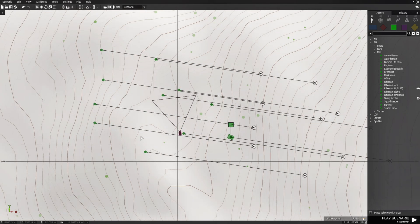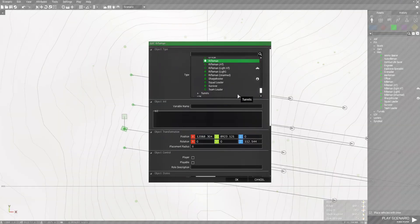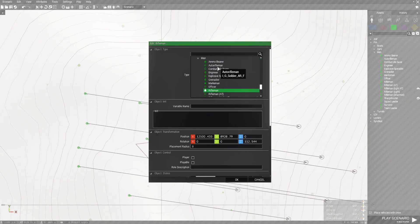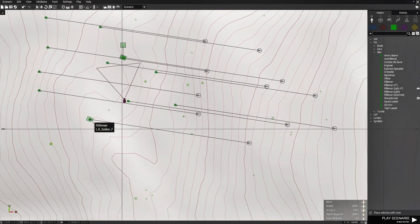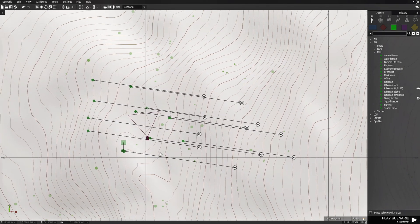From here, we're just going to edit a couple of these guys and change who they are. We're going to make this guy a grenadier, this guy an auto rifleman, and this guy a sharpshooter. Now you've got a little template.